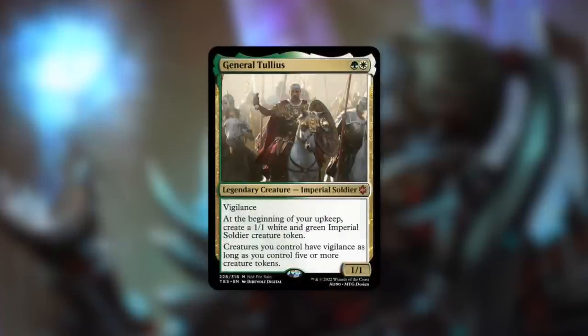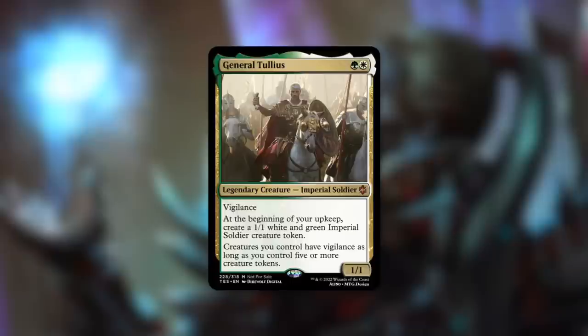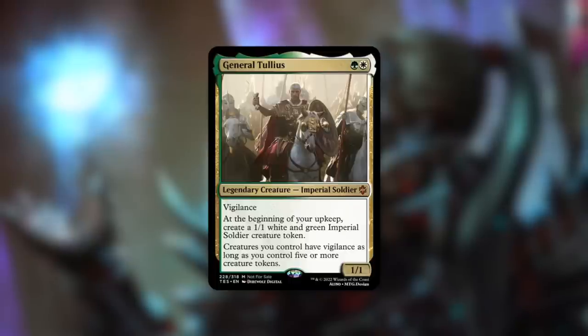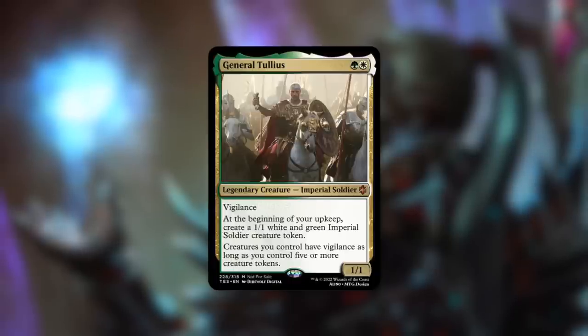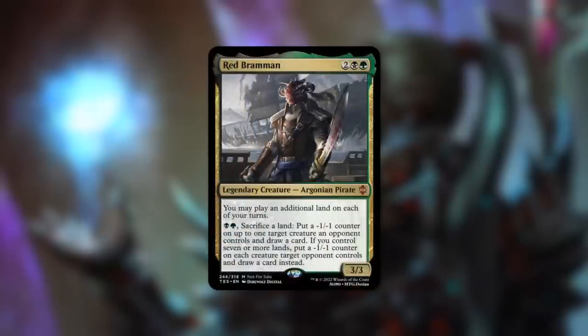General Tullius is a 1/1 Imperial Soldier with vigilance costing green white. At the beginning of your upkeep, you get a 1/1 white and green Imperial Soldier creature token. Creatures you control have vigilance as long as you control five or more creature tokens. I really like this design — it helps you build up your army and gives a bigger benefit once your army is larger. Once you hit five tokens, giving your creatures vigilance lets you be very aggressive while still having blockers. This commander benefits from ways to pump tokens, make more tokens, and leverage them further.